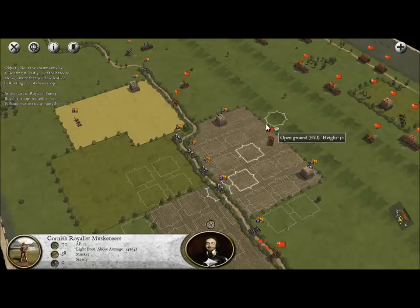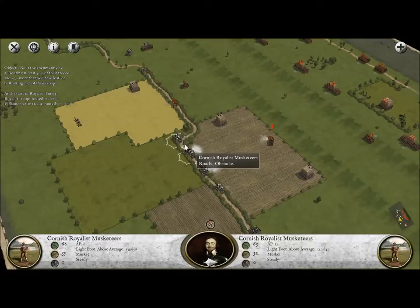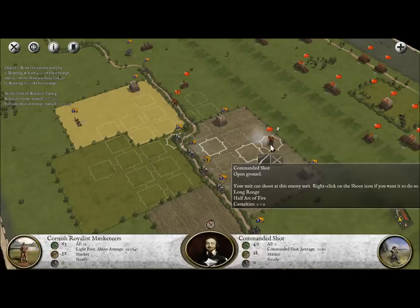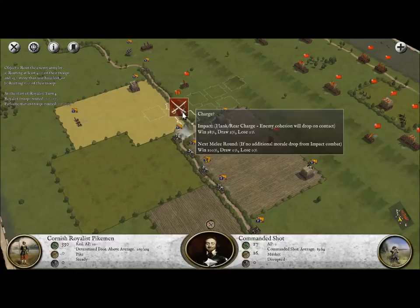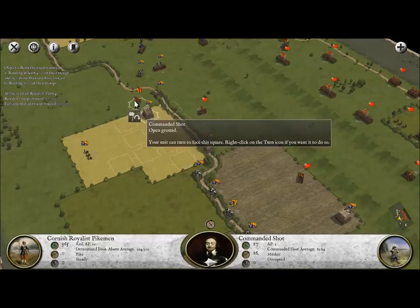We'll go ahead and fire with this guy. We may be able to... no, we won't attack him - he's just not ready. I'd like to actually shoot at this guy because he's nearly about to disperse, which would be our first rout in this particular battle. We may actually be able to charge him, and that's an amazing 98% chance of a win. Oh hell yes! He's going to try to evade, of course, because he's a coward.